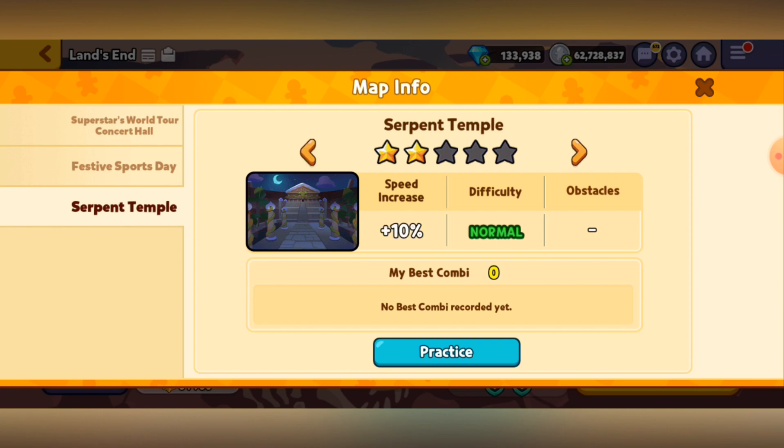2-star is the same exact level except there's a 10% speed increase, so you'll need a quicker reaction time to dodge obstacles, dodge pits, and get your jellies. Now 3-star is where it gets interesting because we have crazy mode introduced. Crazy mode takes the same exact level but changes some things — it adds new enemies, new pitfalls, and can even customize portions of the map. Some portions that were easier in normal mode are now harder in crazy mode. Also other jelly paths as well, so be careful.